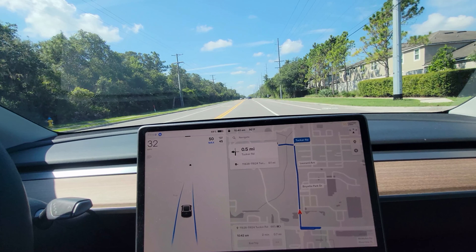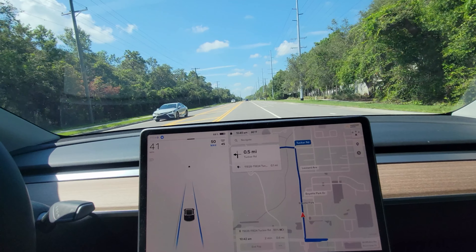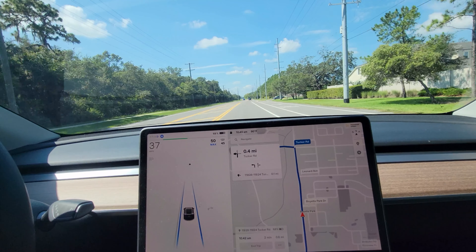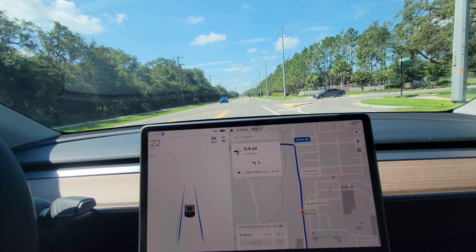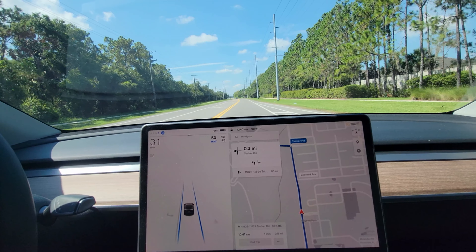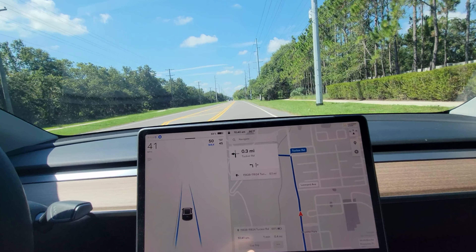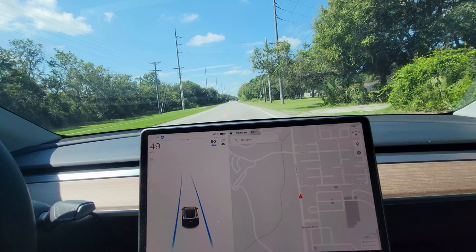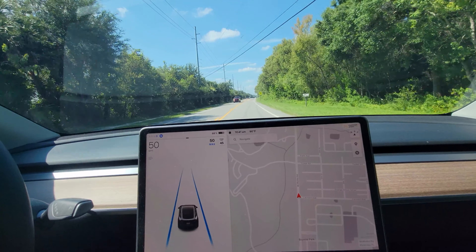The main takeaway here is that anybody who's complaining about regular autopilot having issues — yes, FSD Beta does perform better. This is weird, right? It's stopping, it's confusing that guy, and if I let it, it would stop. I'm holding the gas to make it keep going. But again, the main takeaway is that auto steer — basic autopilot — will behave differently than FSD Beta.